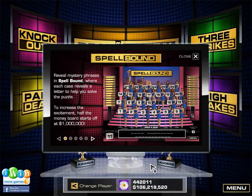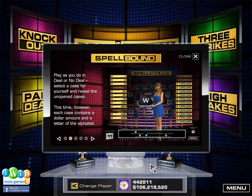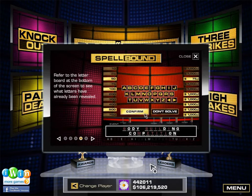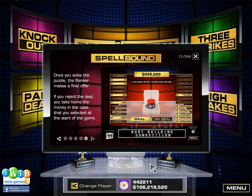Reveal mystery phrases in Spellbound, where each case reveals a letter to help you solve the puzzle! To increase the excitement, half the money board starts off at $1,000,000! Play as you do in Deal or No Deal — select a case for yourself and reveal the unopened cases. Each case contains a dollar amount and a letter of the alphabet. At the end of each round, the banker will put you to the test: you must either solve the puzzle, or the banker replaces one of the remaining $1,000,000 cases! Spelling counts! Refer to the letter board at the bottom of the screen to see what letters have been revealed. Once you solve the puzzle, the banker makes a final offer. If you reject the deal, you take home the money in the case you selected at the start.